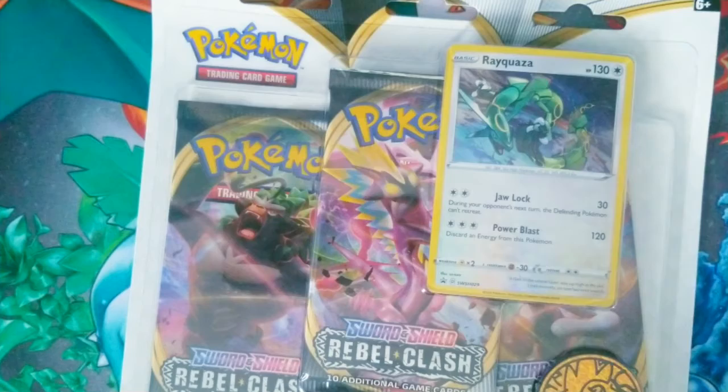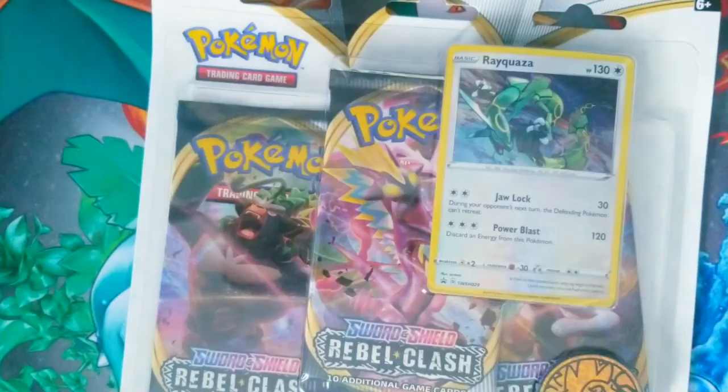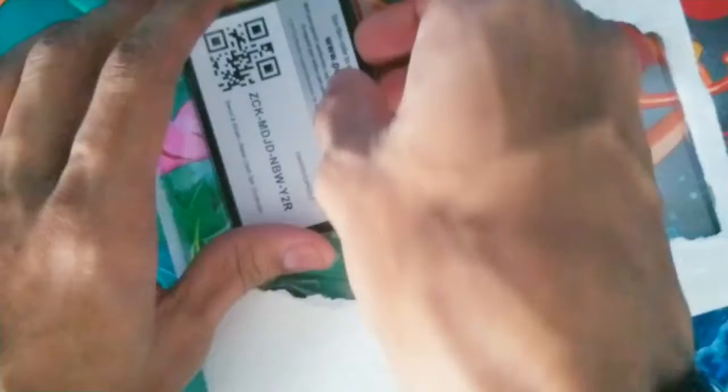Alright guys, so here we have the Rayquaza and Duraludon blister packs — three packs each. Got a coin that we probably don't care too much about, but let's go ahead and open these up. In here we got the Duraludon blister. We got three packs: we got Cinderace — two Cinderaces actually — and our last one is a Rillaboom. You guys know Rillaboom is always giving us good luck.